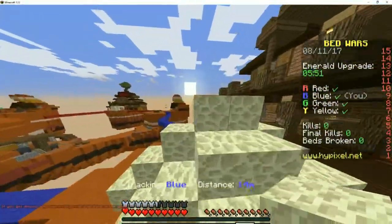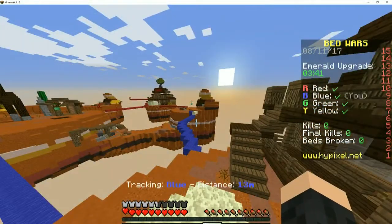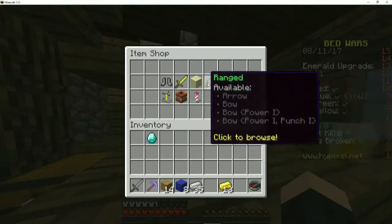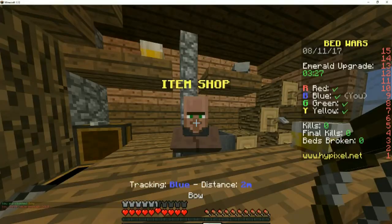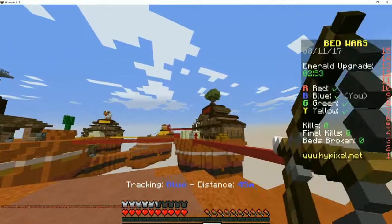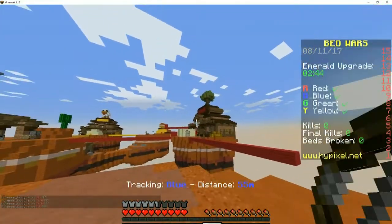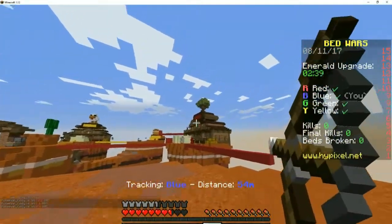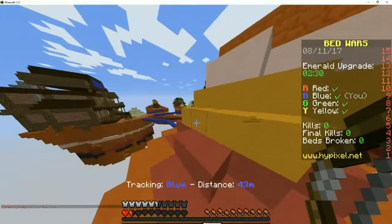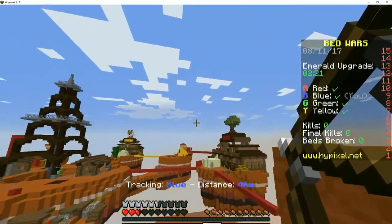We need to watch out that no one comes. There's red on the main island. Let's go rip some red. Run, run, run — I'm low health. I'm gonna go for green.